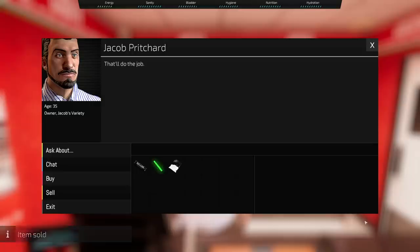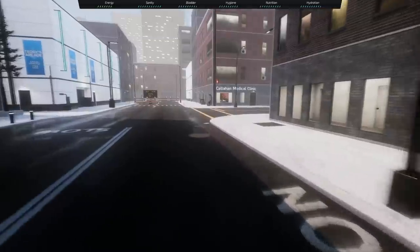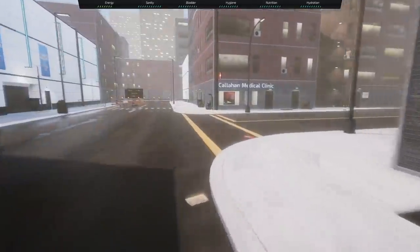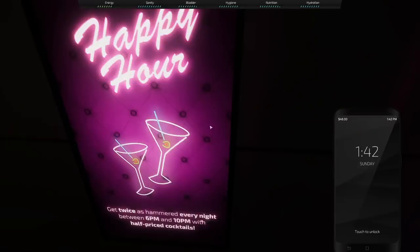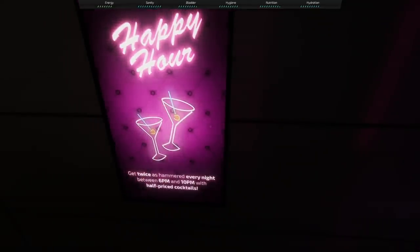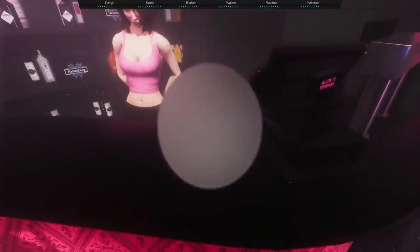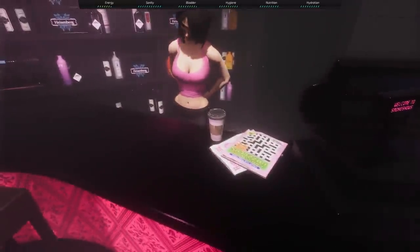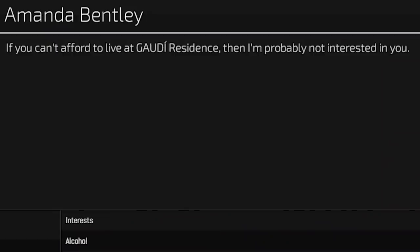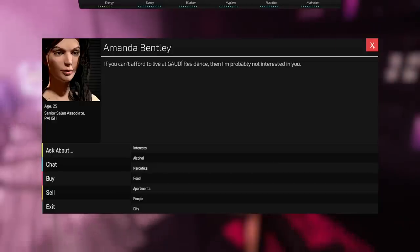That'll be — it even unlocked Hustler. Time to go blow all my money at the club. You always knew it was gonna happen. If we sit inside here for like five more hours, it'll be happy hour — you get twice as hammered every night between 6 and 10 with half-priced cocktails. $20 cover, Jesus. What a bartender — got a stack of crossword puzzles? A Starbucks? If you can't afford to live at the Gaudy Residence, then I'm probably not interested in you. Amanda Bentley.